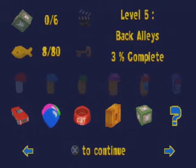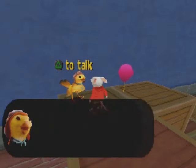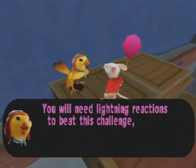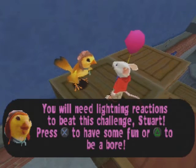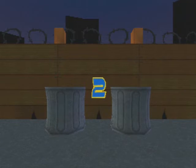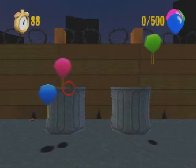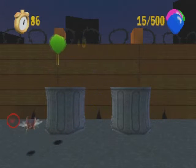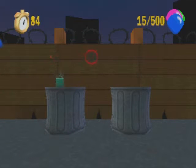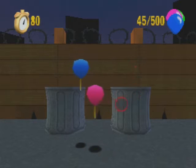Just like usual, we're going to be going after the minigame rings first. We got the Target Practice minigame. This one's gonna be a little bit trickier than the first Target minigame that we played in the Upstairs level. We got some more targets to hit, and the bugs are also gonna be coming out a lot more often out of those tiny holes.